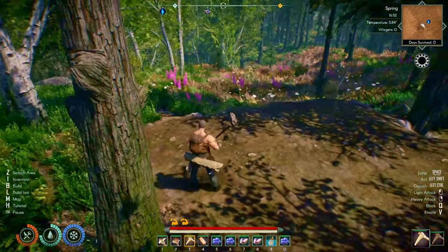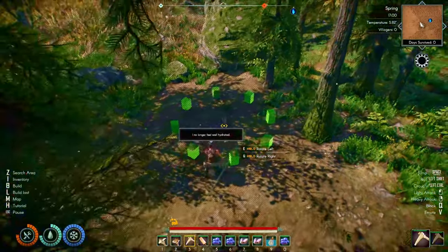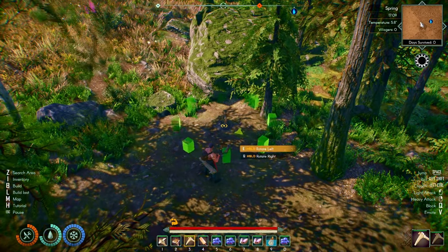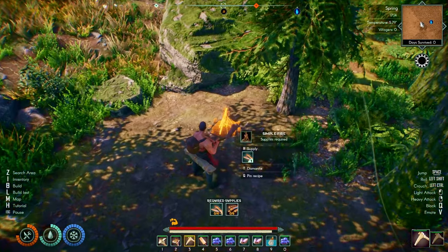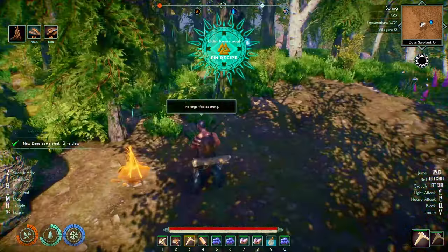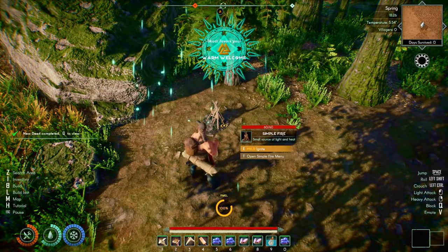Let's get a fire going. I'm going to put the fire here. Our supplies and all the stuff — we can put one twig in, and if I press Q on it, it'll pin it up at the top left corner so we can see we need six sticks and three fibers. We've got our stuff for the fire. You hold E to ignite it as it says on screen.